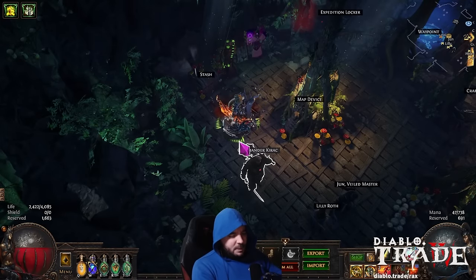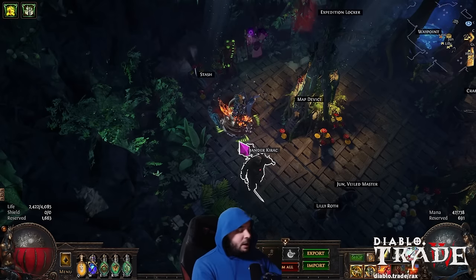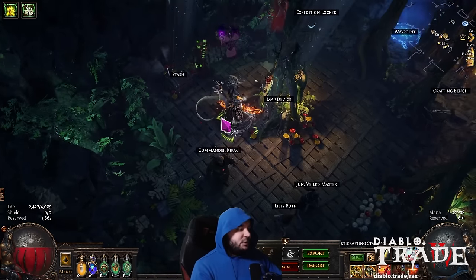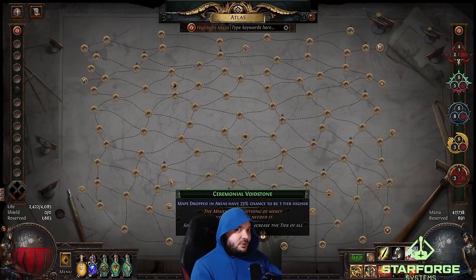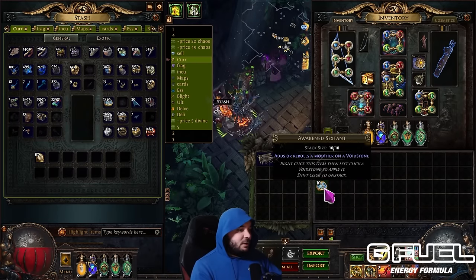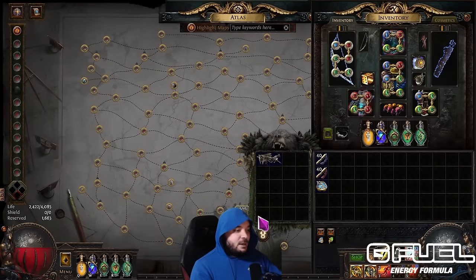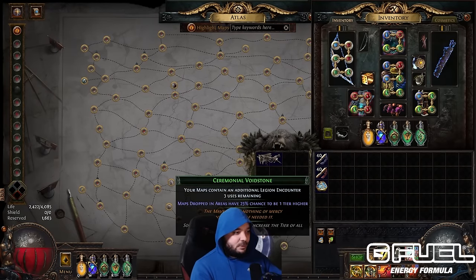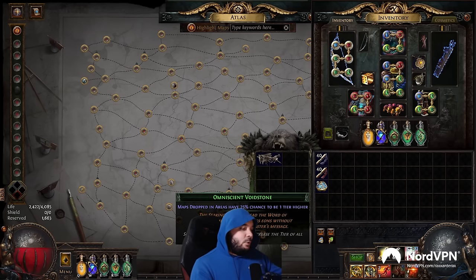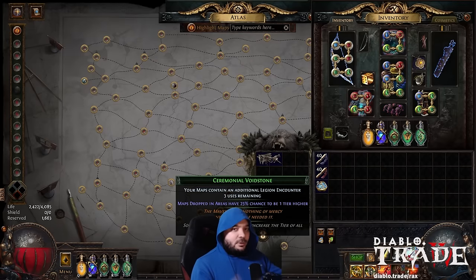Now it's finally time for the fun part: how are people making these godly maps and getting such high currency per hour to buy Headhunters and Magebloods? Back to void stones — you can actually apply what's called a sextant to the Void Stone to make your maps better. For the most part, you should usually buy the specific sextants you want on the trade site. The basic idea: you take an Awakened Sextant and right-click it on your void stone, and it rolls a modifier onto it. Right now I don't have anything on my void stone. Let's see what I get — an additional Legion encounter. I love Legion, so this is godly for me. You can put four different powers on your void stones and then run your maps.